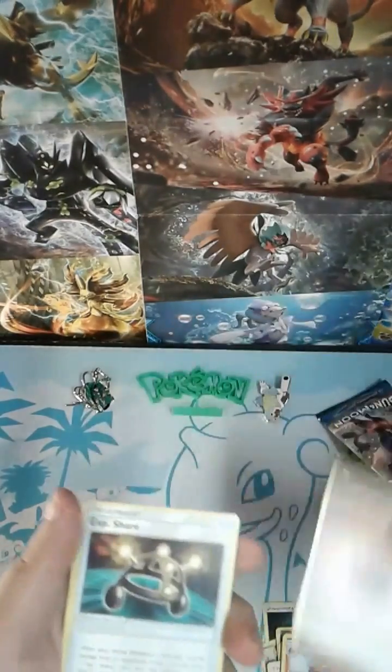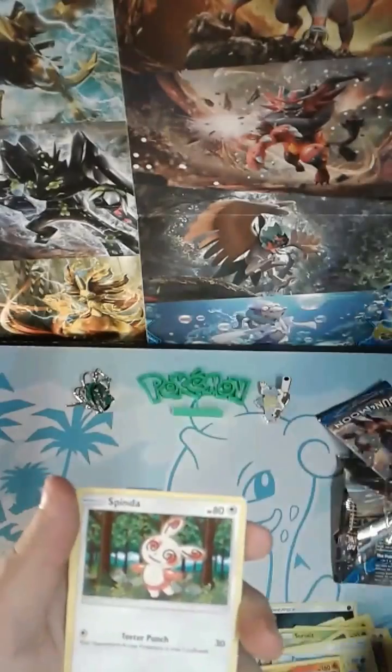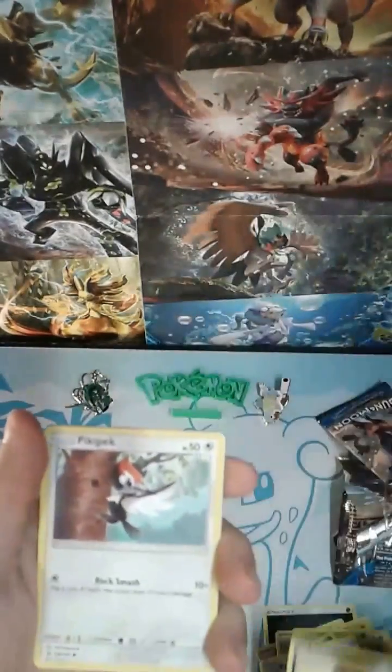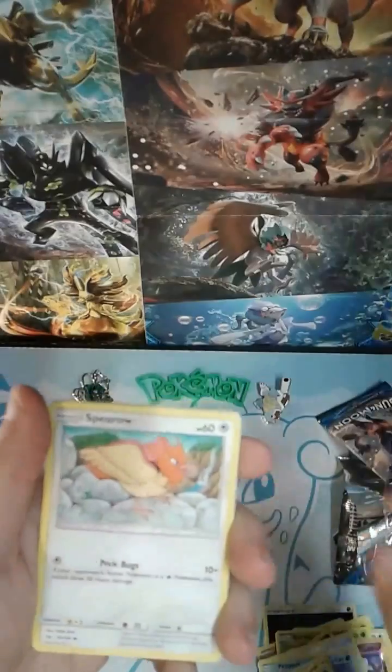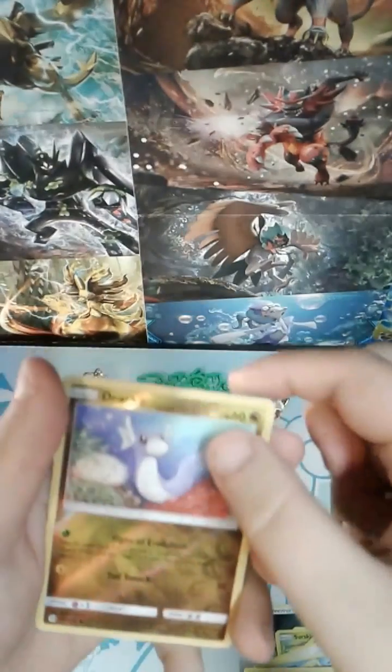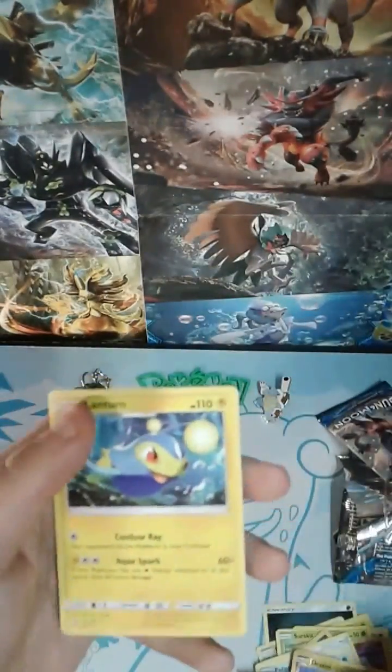This time we're starting with a Fighting Energy, EXP Share, Spinda, Lily, Sandile, Pikipek, Sparrow, Fomantis, Morelull, Dratini as our Reverse Holo, and Lanturn as our rare.